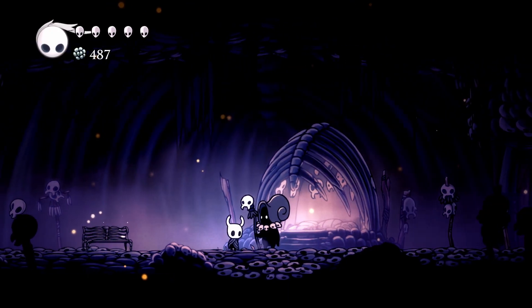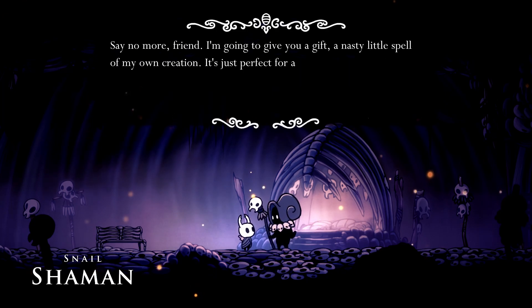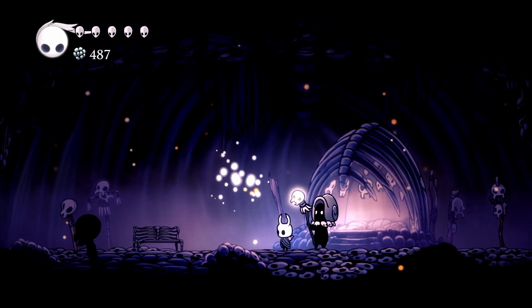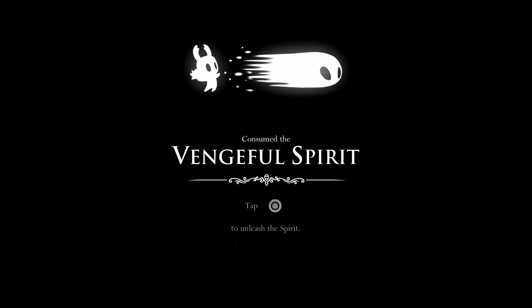Ancestral Mound. Snail Shaman. 'Oh, who is that creeping out of the darkness? My, you're looking grim — a strange empty face with a wicked looking weapon. Something important has drawn you down into Hollownest, but I won't ask what. Perhaps the reason you found me is because you need my help. Say no more, friend — I'm going to give you a gift, a nasty little spell of my own creation. It's just perfect for a little one like you!' Consumed the Vengeful Spirit!